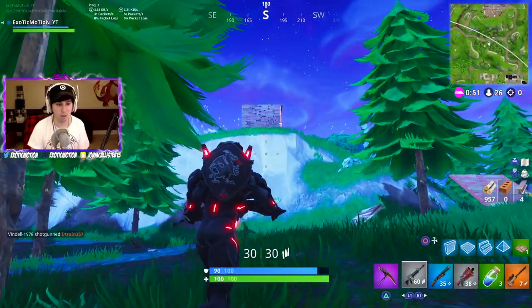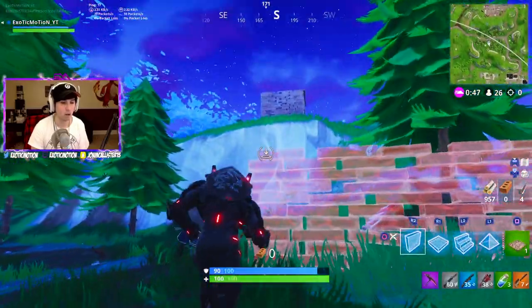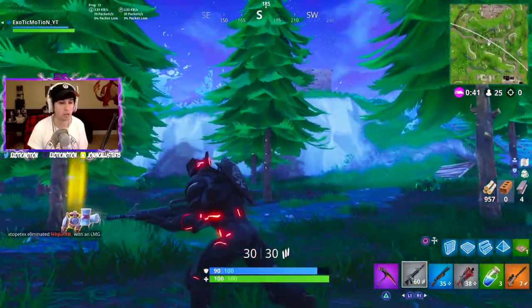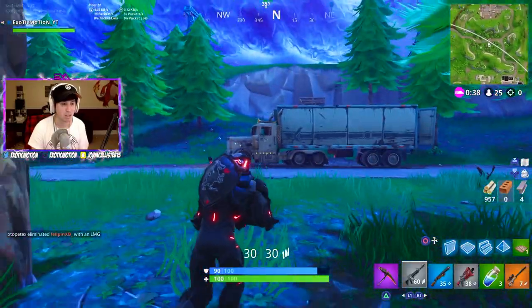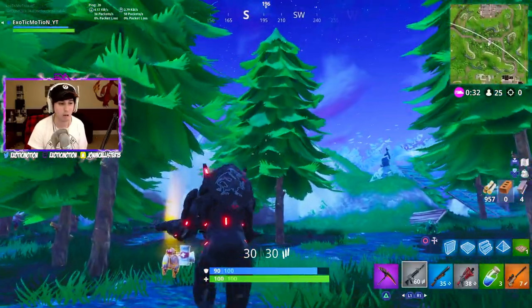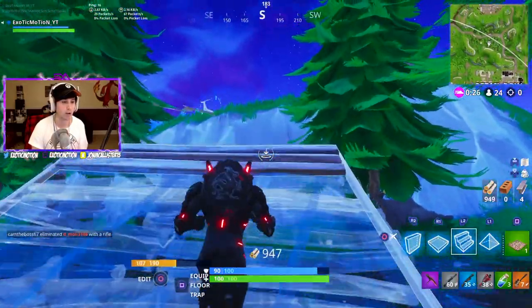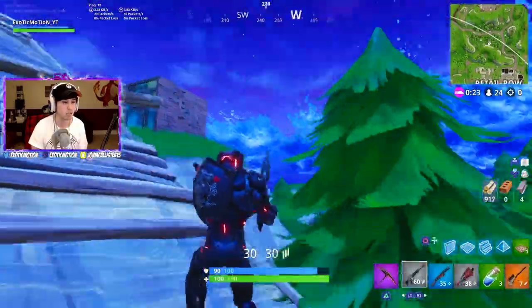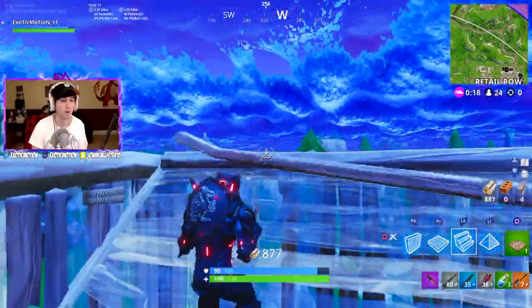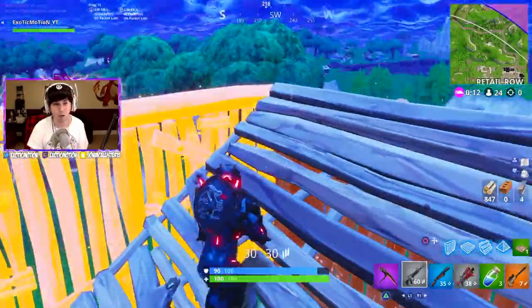For example, say there's somebody up in that base. You don't want to rush them in the open — you want to use trees, trucks, anything on the map as line of sight to get closer without them seeing you. As you can see, I'm using the trees so they don't know I'm coming. When I'm at a good angle, I push up, put up a wall, jump up, reinforce it, and then I have clear sight above the other person.